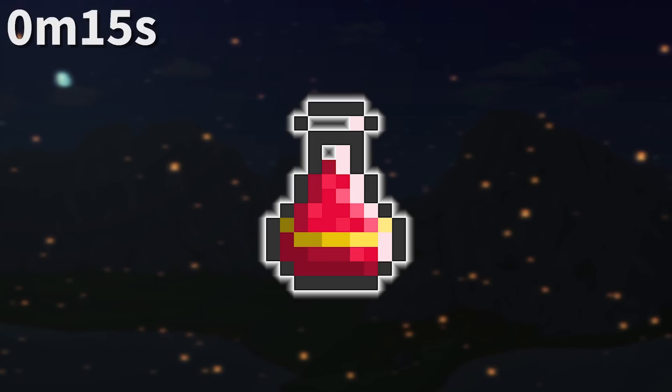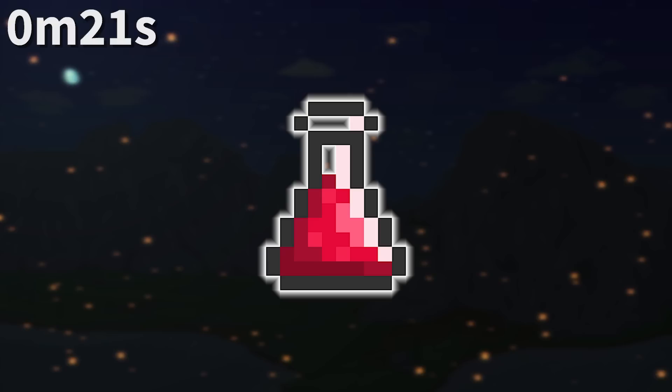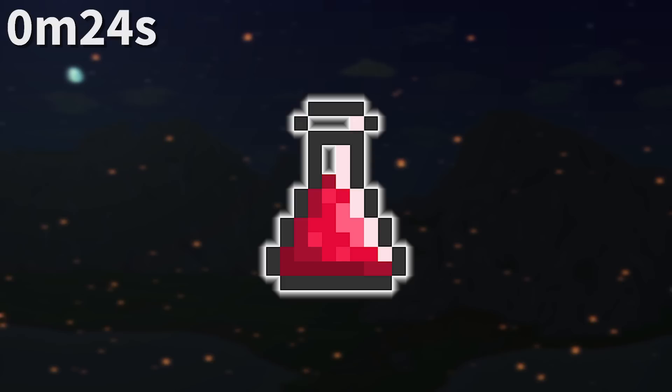Before 1.0.5, the healing potion used to not have the stripe it has today. With the only differentiator being shape, it was easily confused with the lesser healing potion, so the stripe was added.